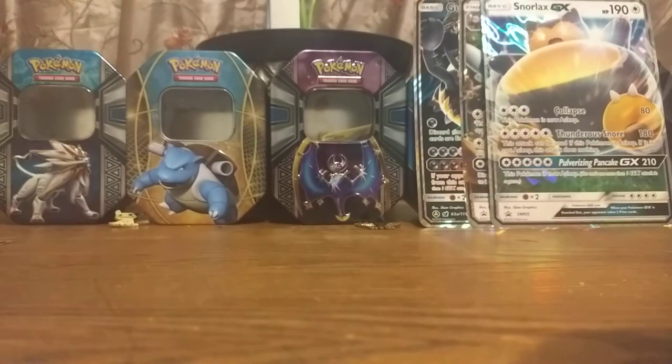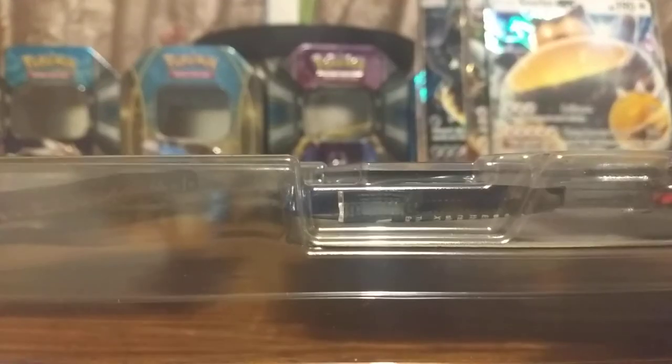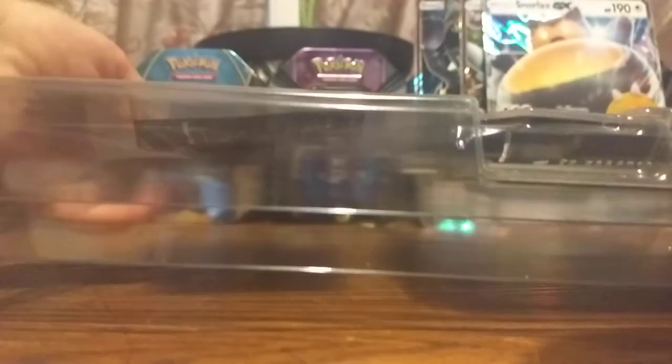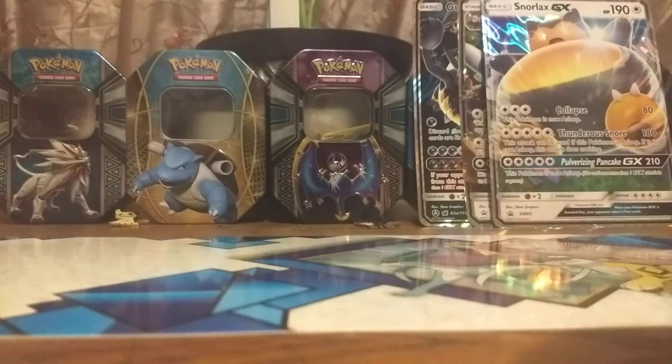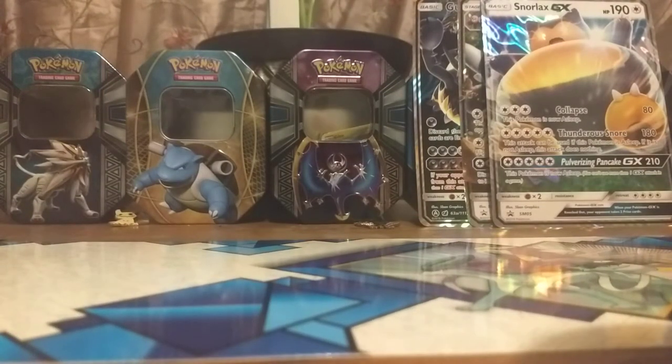I don't have much in my background today because this thing is too big to put on my whole setup. And if you noticed, I am not at where I open my Dollar Tree packs. We got the cardboard insert — it's got Suicune, Entei, and Raikou on it.